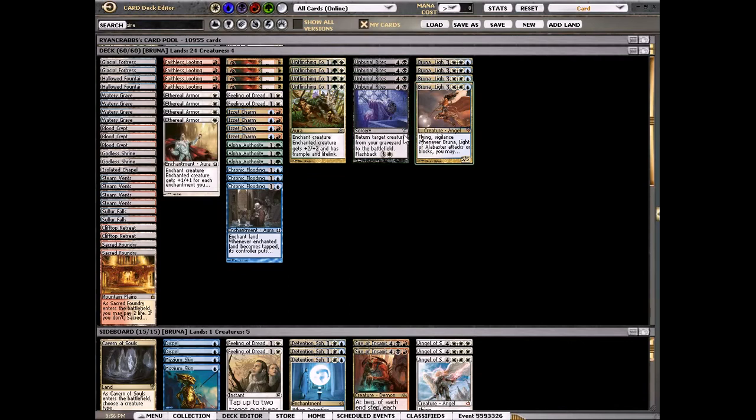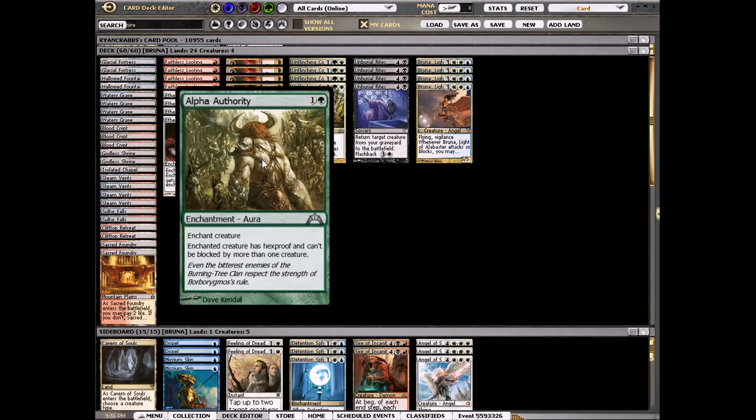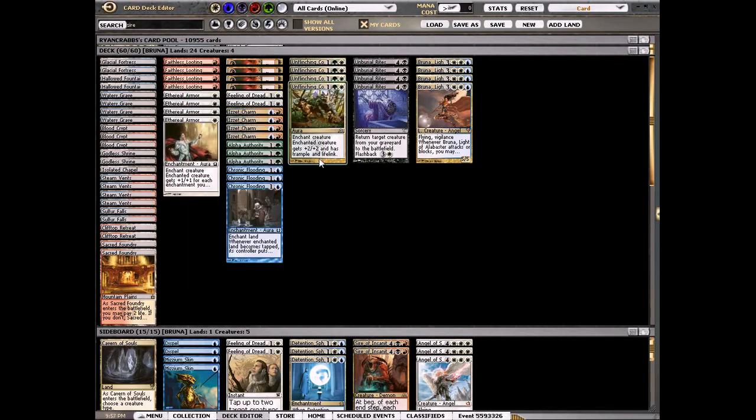We're playing Unburial Rites and Entering to get Bruna back, mainly Entering. I was playing Holy Mantle in the deck — it seemed like a good aura — but it was never really relevant; Bruna is usually big enough by herself to get through creatures, and she has trample. Alpha Authority makes her really hard to block since it gives hexproof and she can only be blocked by one creature at a time. I also added a couple Feeling of Dreads because without interaction I was losing to aggressive decks too quickly.